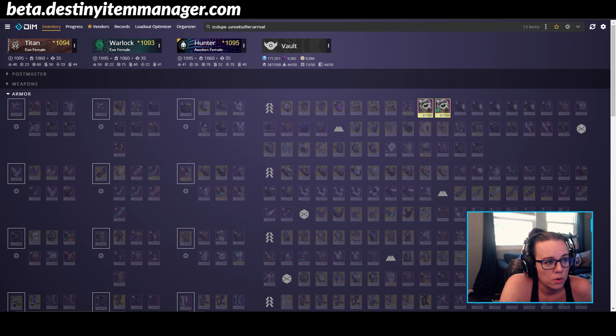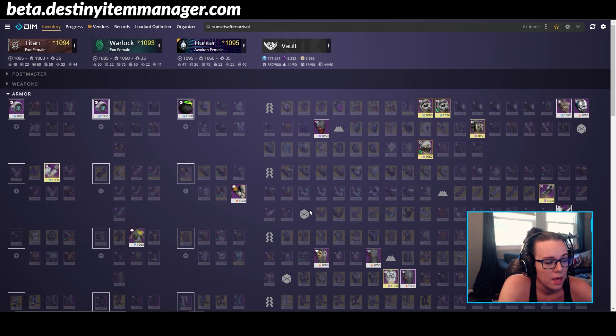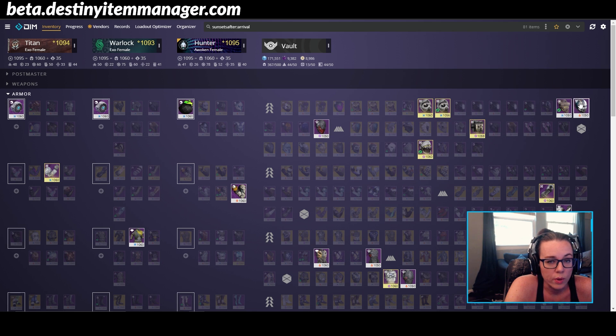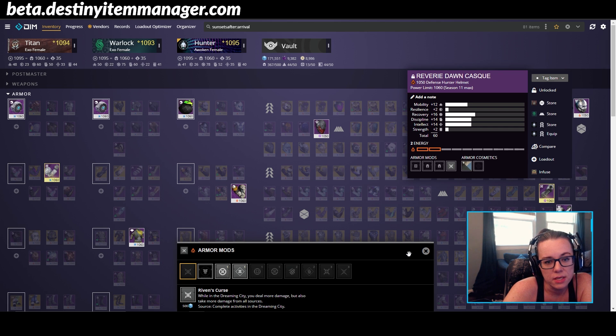You might have some armor sunsetting after this season that you didn't even realize, so definitely take a look at that. You can also cut out the 'is:dupe' — say you've gone over your dupes and now we're ready for the next step: just looking at what's sunsetting. So we take out 'is:dupe' and look at armor only. You can see I've got a lot of Dreambane pieces, and I've also got some Reckoning armor I'm keeping for no reason — so I would go through and junk those. We also know that taken mods and hive mods are not going to be a thing outside of the raid anymore. So this Reverie Dawn mask I'm keeping to slot taken mods isn't going to be as necessary for non-raid activities. Since the Reverie Dawn mask is a Dreaming City piece — not a raid armor piece — and it has a power limit of 1060, I'm most likely not going to be using it in raids going forward.